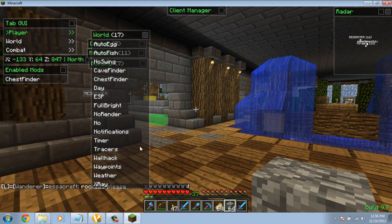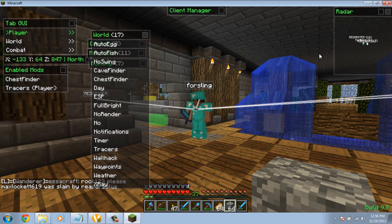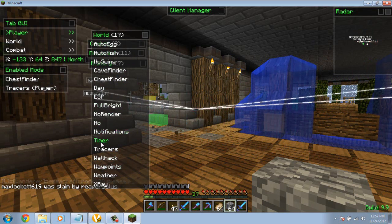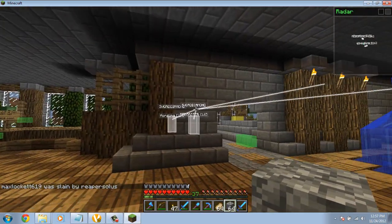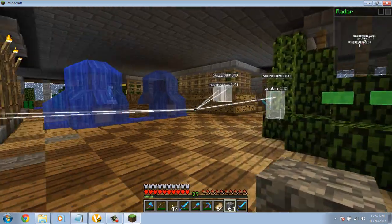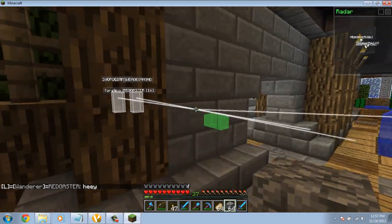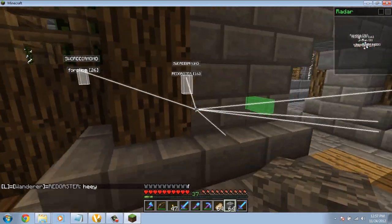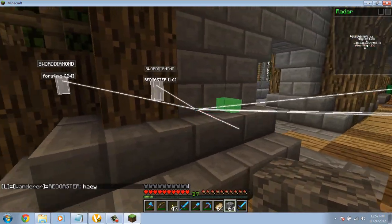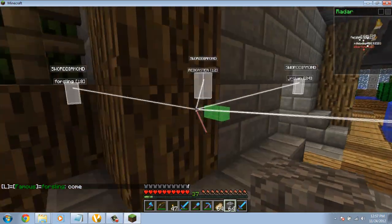But chest finder — there are your chests. Tracers — there they are over here. You can use an ESP, which is useful if you don't know what someone is holding while stalking somebody from behind a wall, and you want them not to be able to use their sword while you attack them. You can just wait until they switch, then go ahead and attack.